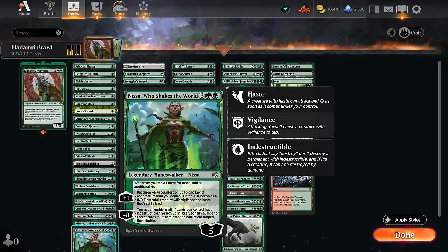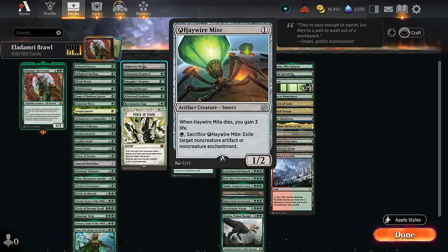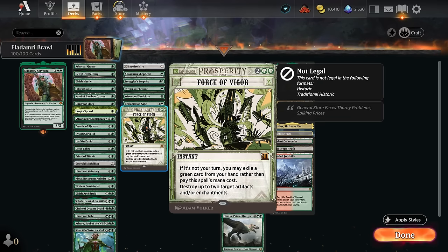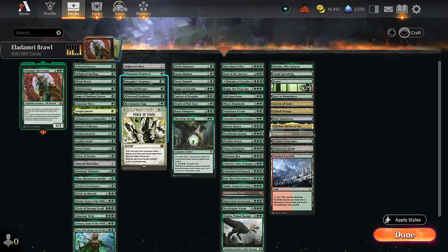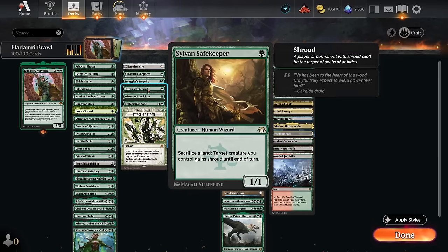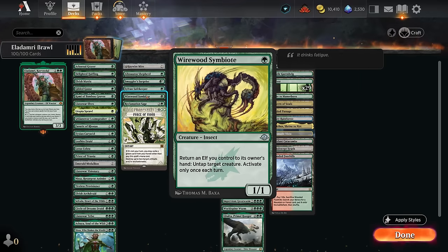The miscellaneous section includes answers to artifacts and enchantments: Haywire Mite, Reclamation Sage, and Force of Vigor, which we can cast for free by pitching a green spell. The Shepherd makes green spells uncounterable and can pump elves. Smuggler's Surprise is like a cheaper Tooth and Nail, putting creatures from hand onto the battlefield and potentially milling more. Sylvan Safekeeper protects important creatures by sacrificing lands. The Symbiote is nice with elves that tap for more than one mana, bouncing creatures to untap them for more mana.